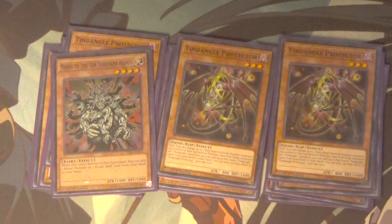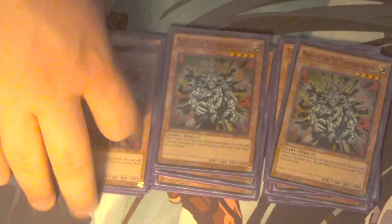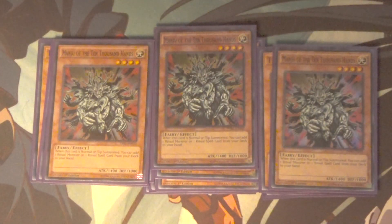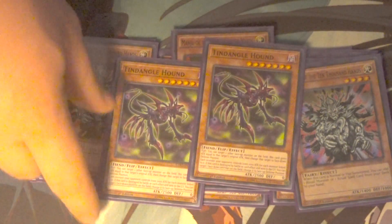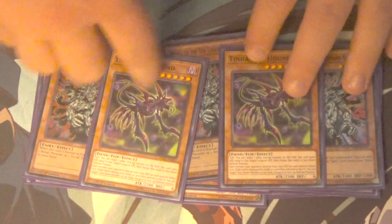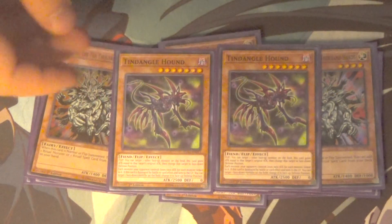Next up, triple Manju of the Ten Thousand Hands. We're playing the Prediction Princess build, so that kind of goes without saying. You just normal summon him and get out one of your ritual monsters or spells. Then I got two Tindangle Hound — I kind of felt like this guy was only needed at two, though maybe as the deck gets more support it might be better to play more or less.